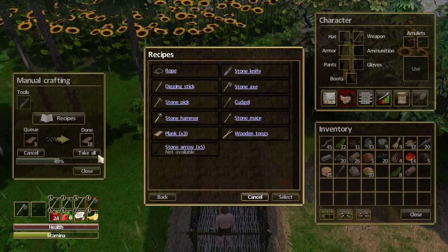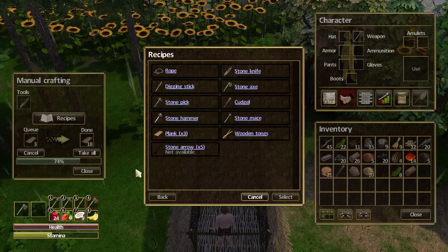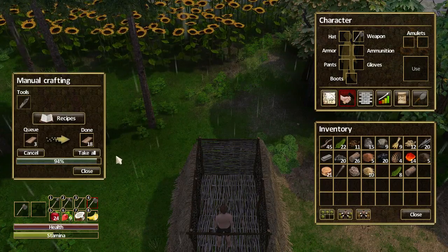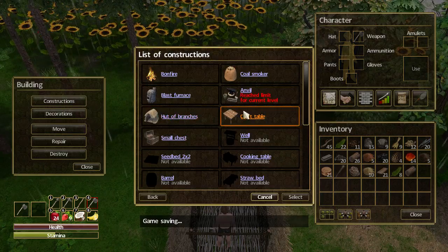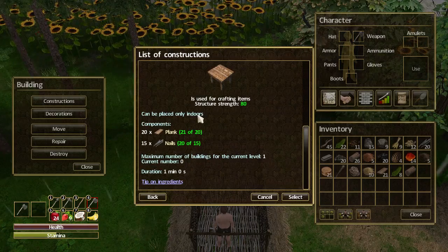Let's go to crafting — look at that, just nearly finished. There we go. Grab the planks, go back into build, constructions, craft table. It can only be placed indoors. Let's select that — see, out here it's all red, but as soon as we go inside, it's green.